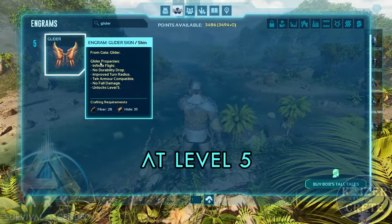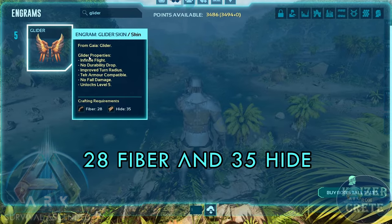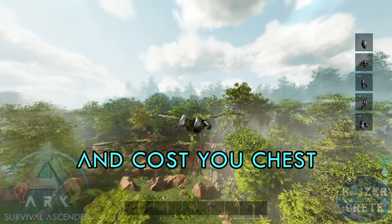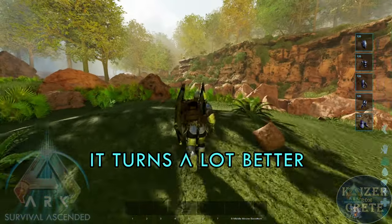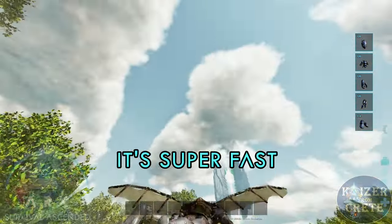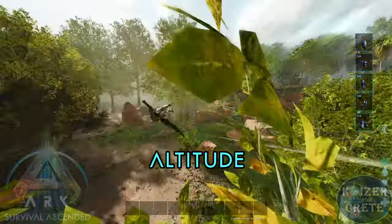This modded glider can be unlocked at level 5 and the crafting requirements are just 28 fiber and 35 hide. This glider is pretty special — it doesn't decay and cause chest armor durability loss, it prevents fall damage completely, and it turns a lot better than what we are used to on gliders.